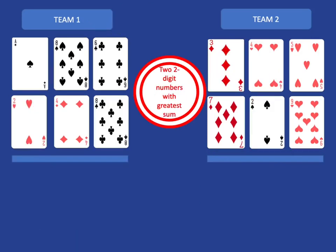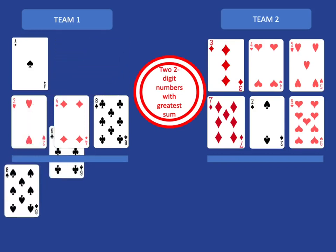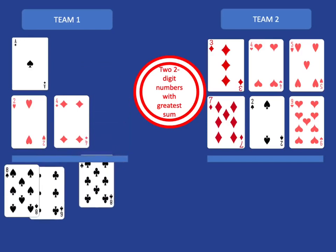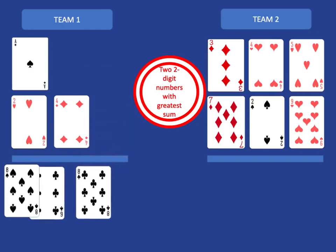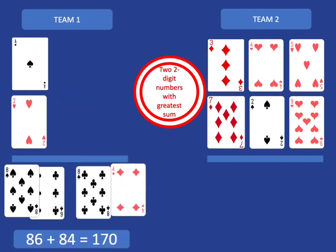In this example, imagine we've been given the target: two two-digit numbers with the greatest sum. So team 1 is going to try and make two two-digit numbers that add together to give the biggest total. Obviously they're going to try to put their biggest cards in the tens place. So they might choose 8 and then 6 for the units, and for their second two-digit number choose 8 and then 4.